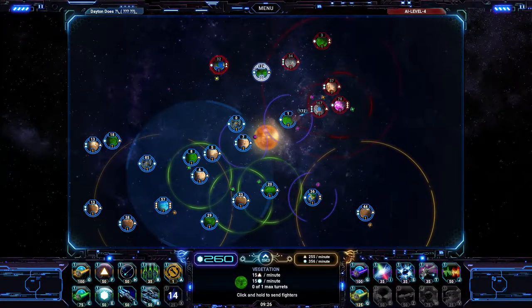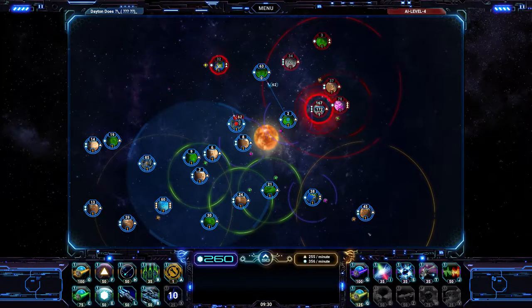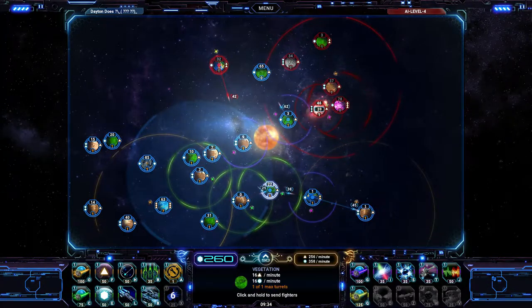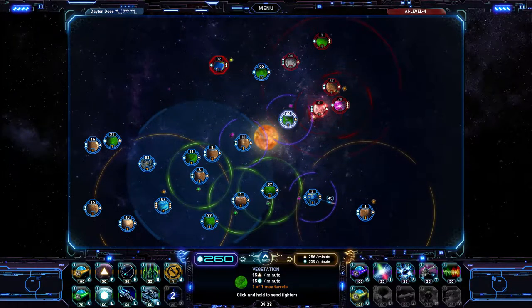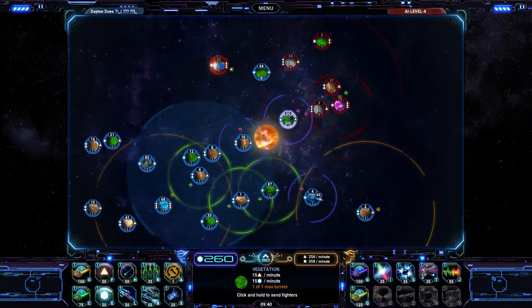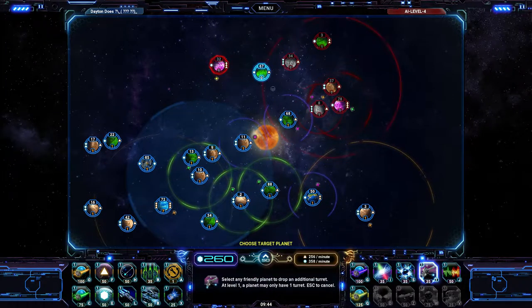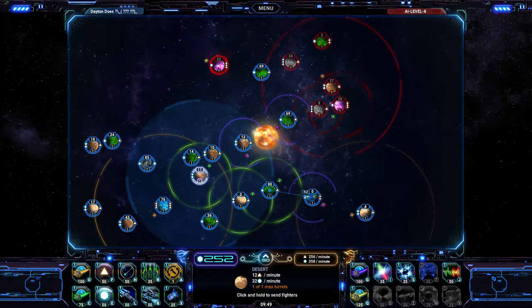Enemy fighters have decloaked — oh no! They're taking my star base! That's fine, we're pushing our way in. I was not able to take that planet — they probably have a defense array, something like that. Defenses improved! Come on, boys, we gotta do this thing.